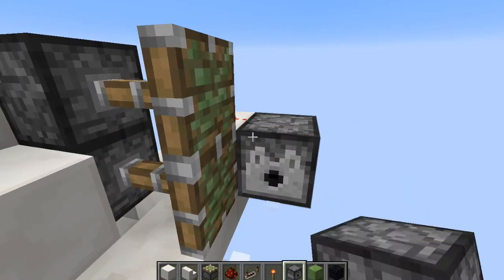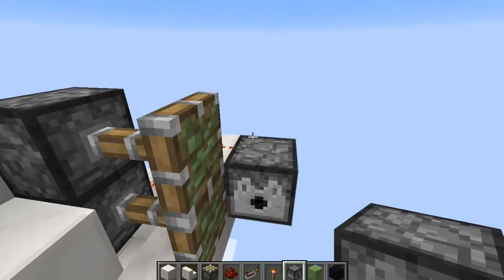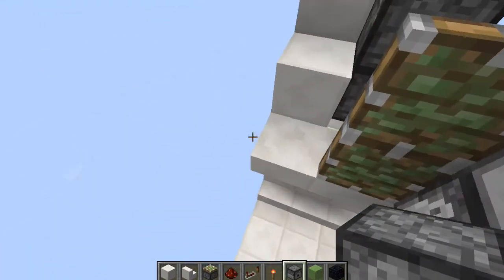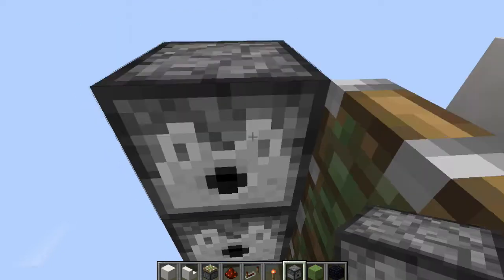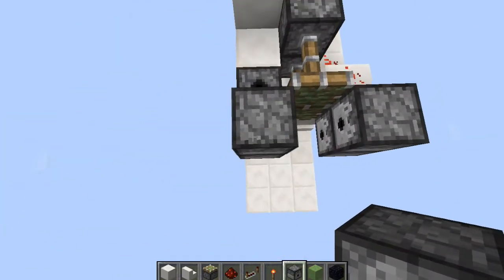Now we're going to place dispensers and these are going to be holding the armor. If you don't want to have the armor equipper, just make those regular blocks.